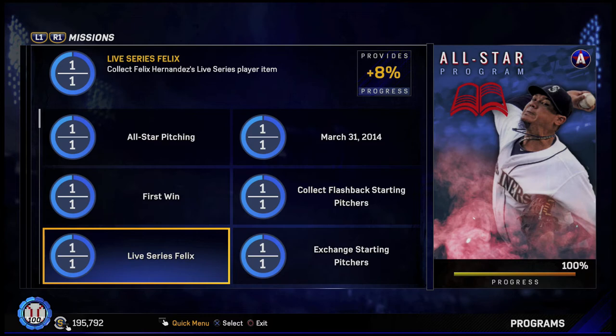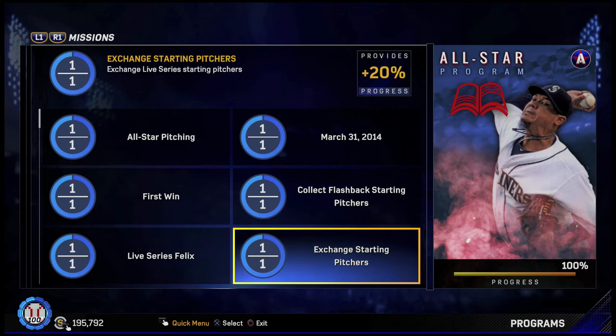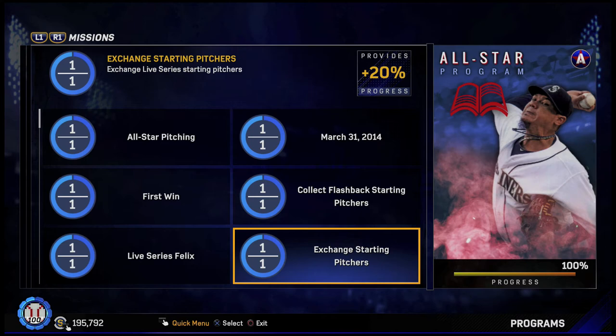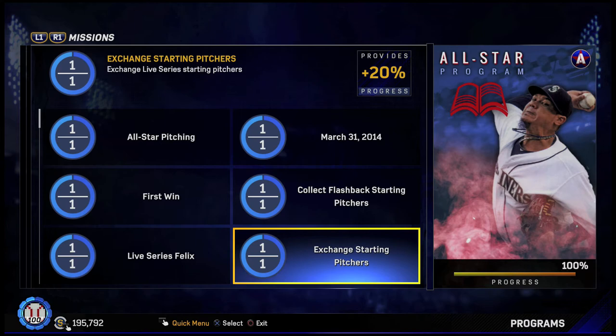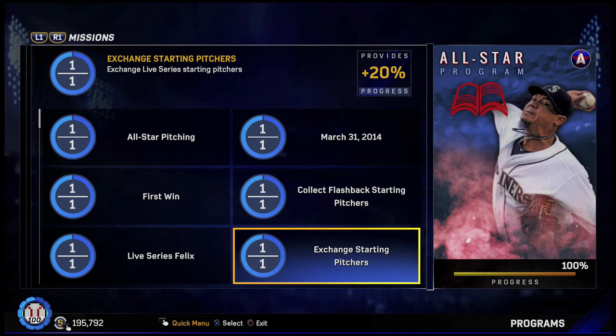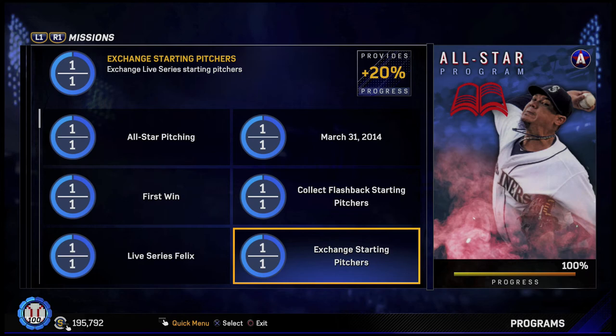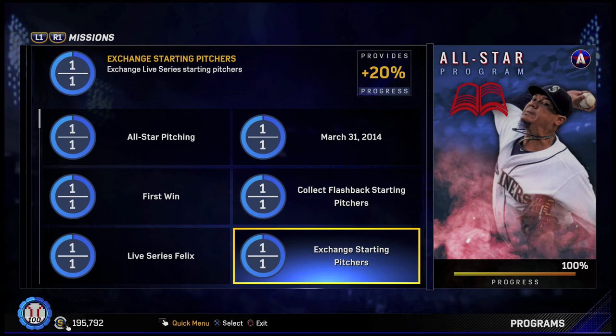Then we had to exchange live series starting pitchers. I don't remember the exact exchange rate but I think it was around 77,000. It does take a while, but starting pitchers — you can get a good amount of the 79 rated bronze ones for 30 to 50 stubs, so it didn't really cost that much. I think we did it in around 5K. Be patient getting these players when you're exchanging — don't do the buy nows, don't get starting pitchers for 80 or 90 stubs. Put in orders while you're playing games, get 5 to 10 at a time, and slowly get the pitchers you need at the cheapest possible price. 79 rated bronze players is the way to go.